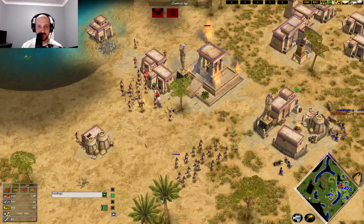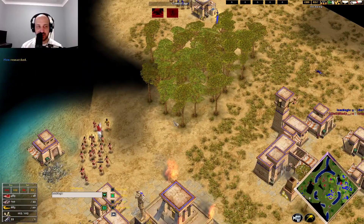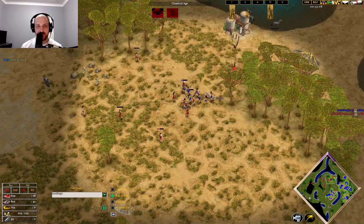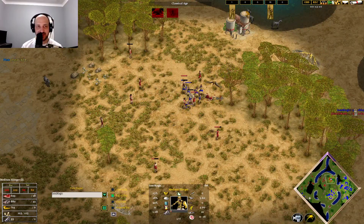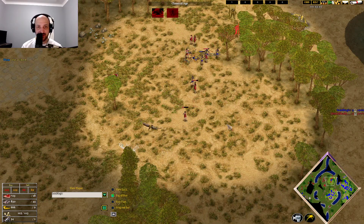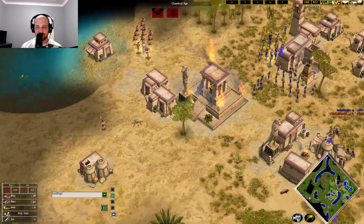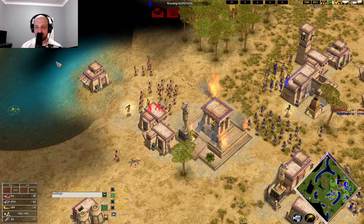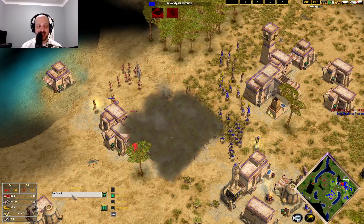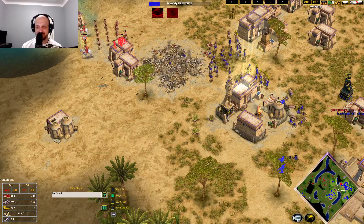Looks like Skadi is going to go around and Magic is just going to retreat. The villagers over here are getting raided by Slingers, surprisingly losing some villagers to this raid. The villagers should just turn around and fight this. Now we're seeing that Magic is actually gold-starved at this point — just no access to gold, a little bit still being carried by villagers, but that's it.